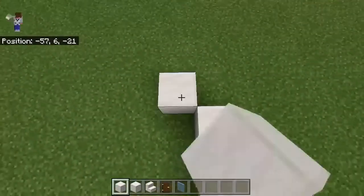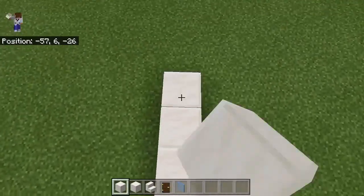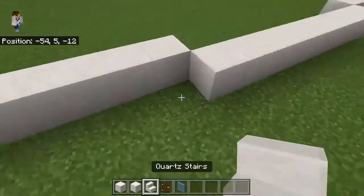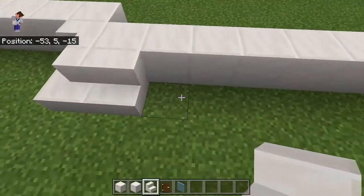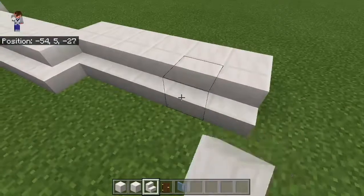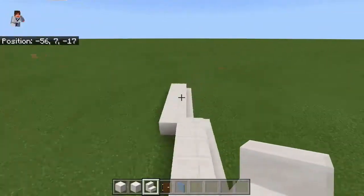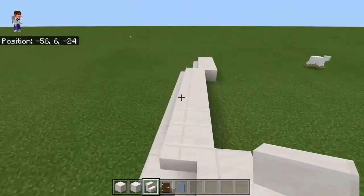Very good house — congratulations, you have now built your outside of your house. Just kidding. Anyway, now you just put stairs all across, just like that. Perfect. After you do that, do that with that side. Perfect. Now that you've done that, you want to just go ahead and do that, boom, then do that on the other side.